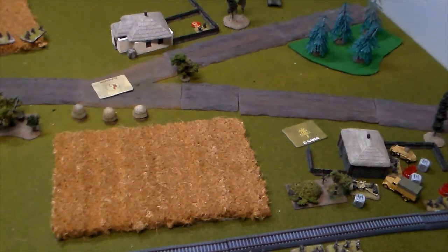End of Russian Turn 6. The command dice gave the Russians a whopping two commands — that's all. The platoon commander moved into the building, and the ATR guy aimed and shot twice, hit once, no effect. That's it for Russian Turn 6.